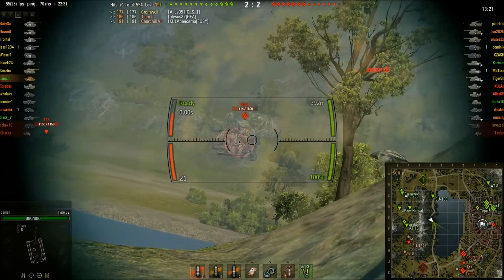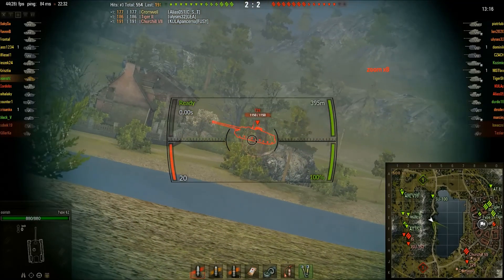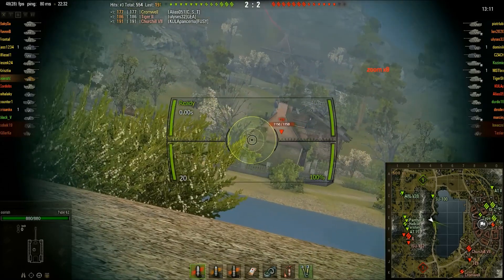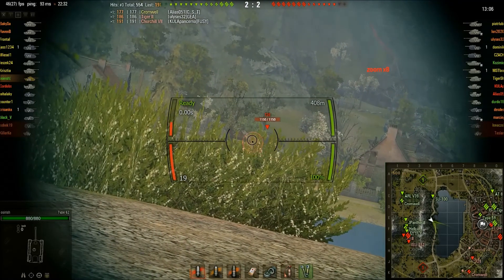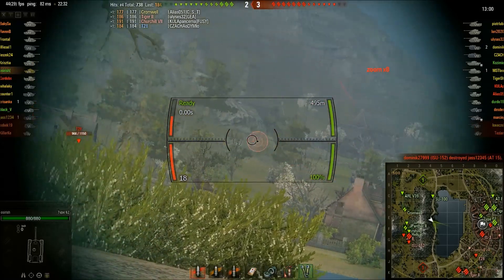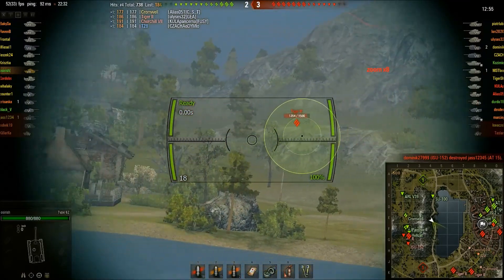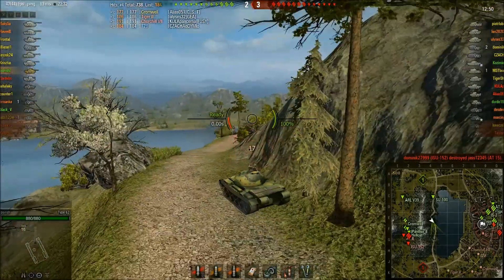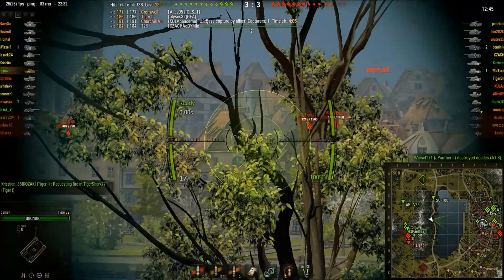We continue working. The Tiger II's hidden, but the T-28 is moving across into town. You can see how poor the gun can be sometimes — that shot went very, very low. But we do a little bit of damage to the T-28. The Cromwell's back, but I haven't managed to do anything to him. I take a blind shot at the Tiger II, but again the shot went incredibly low. It's not an accurate gun, but it does the job.